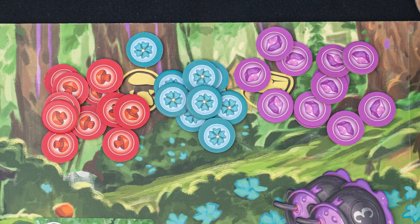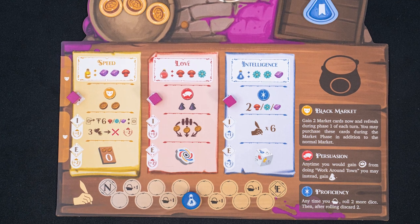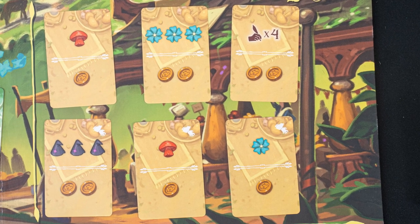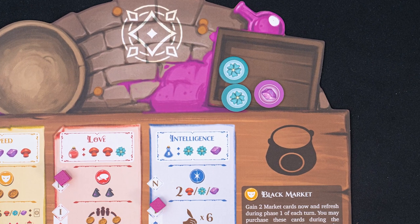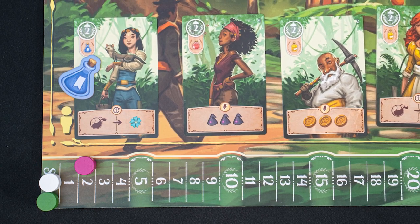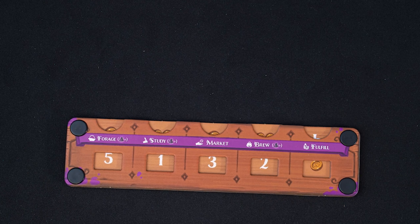Let's do a brief overview of the actions. Foraging lets you take raw resources. Studying allows you to become better at potions, moving your skill from novice to intermediate to expert, unlocking abilities. The market allows you to buy resources or other goodies with gold. Brewing allows you to convert your resources to potions. And fulfilling is how you give potions to visitors, fulfilling their orders and earning points. Or you can skip an action and do work around town, earning gold.